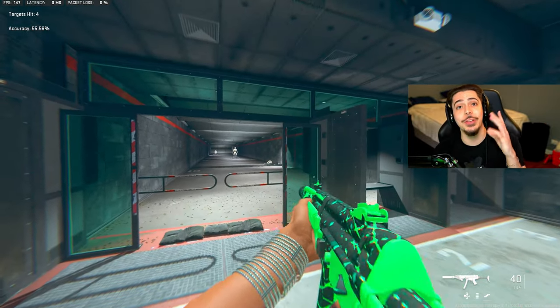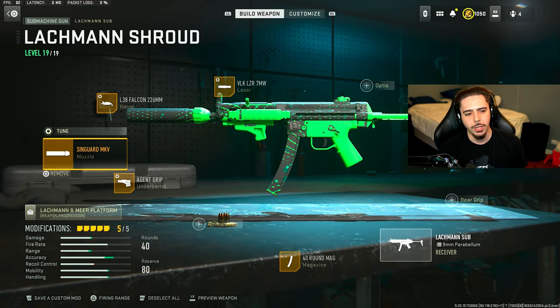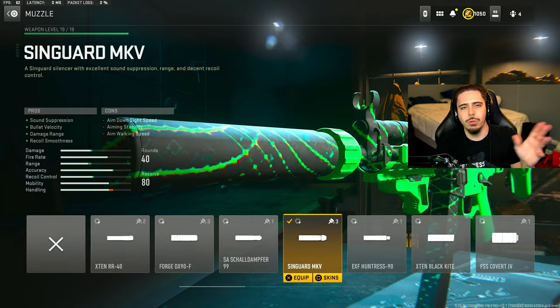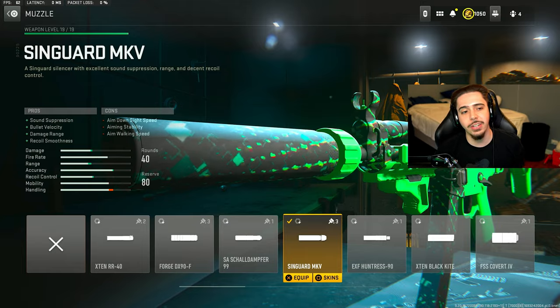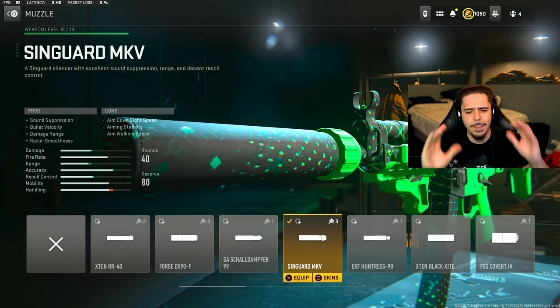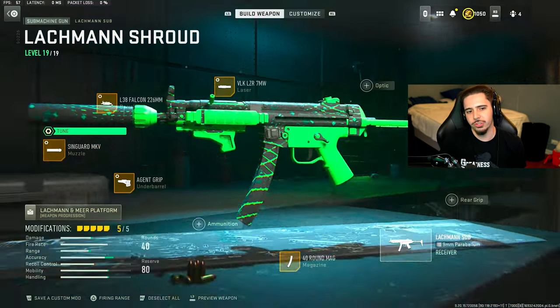Let me show you guys how you can do the same. You're going to want to throw in the Lachman Sub. You can throw in any type of suppressor because it has an integrated suppressed barrel. With the Syngart MKV muzzle, you get damage range and bullet velocity, so it makes this thing so much stronger at longer ranges. We obviously have the sound suppression, which is the main part of it.